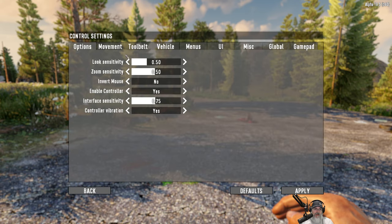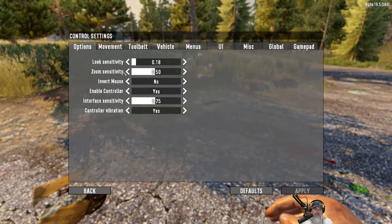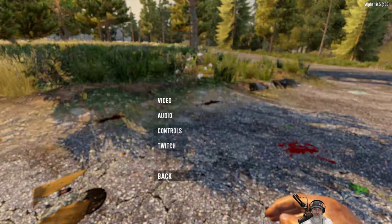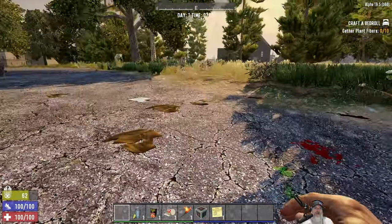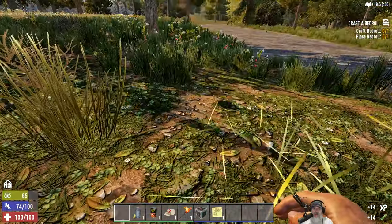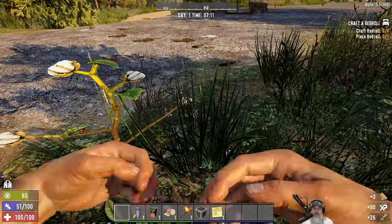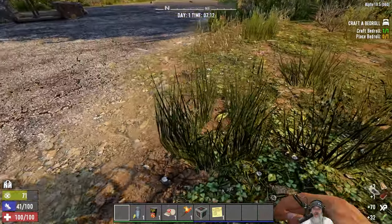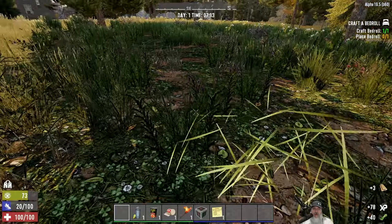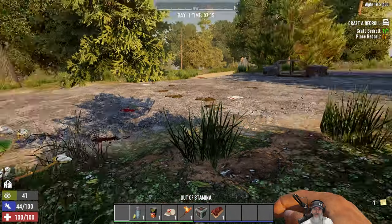I need to turn the look sensitivity down - it's just way over the top. We'll bump it down to maybe 14. The first thing we want to do as usual is get through the quest, because you get those four points and they're going to be really important. Do your bedroll and all the other stuff to get through the quest as quickly as possible, and try to stay more or less in your spawn area. If you get too far outside of it, zombies will start spawning in before they normally would, which I think is around noon or 2 PM.